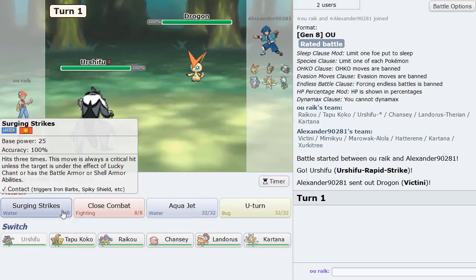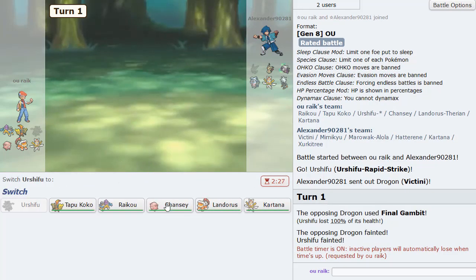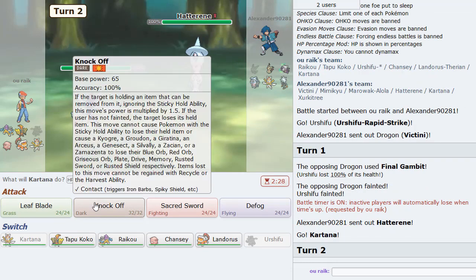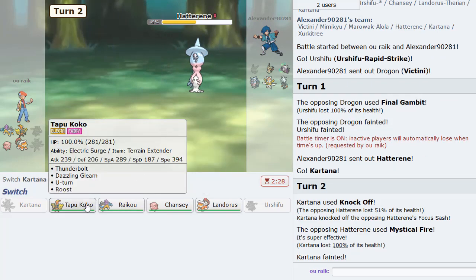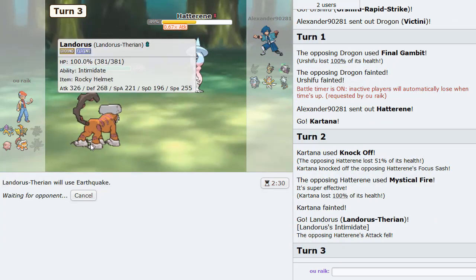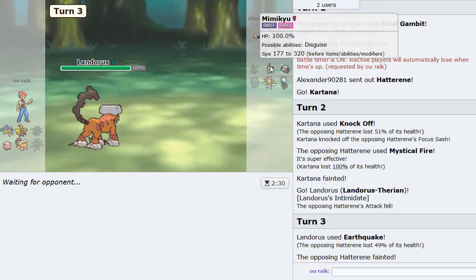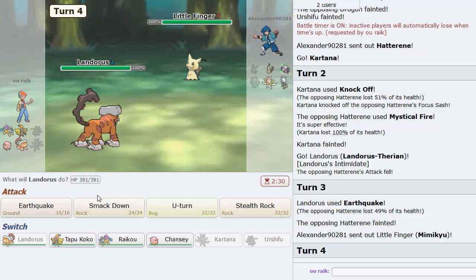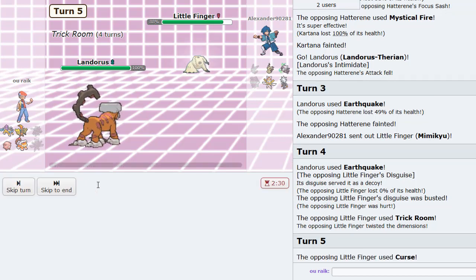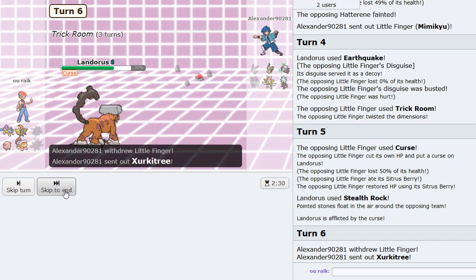I want to lead Urshifu first. I don't know if this is Scarf Final Gambit, but let's see — yeah it is. Okay, you can have that. I'll go Kartana as Hatterene comes in and just Knock Off. He mystical fires and has Focus Sash. I think I just go Landers on Earthquake — that's gone. Only one Pokemon left that could potentially set up Trick Room, and that's going to be Mimikyu. I'll Earthquake and then get Rocks up. Mimikyu uses Curse — okay, fair enough. Rocks are up, which is really nice. Marowak is in — we go Chansey as a counter.